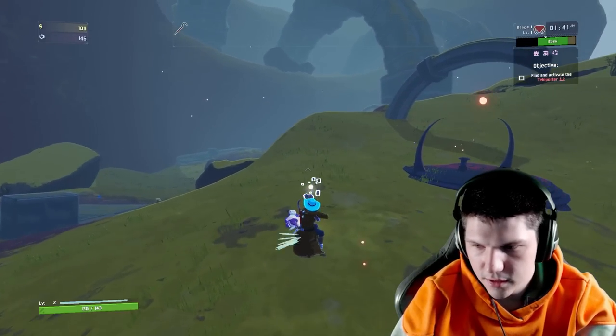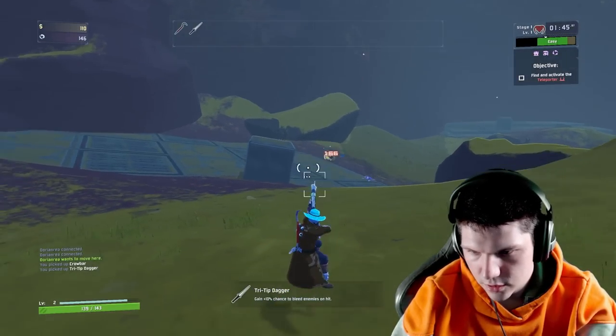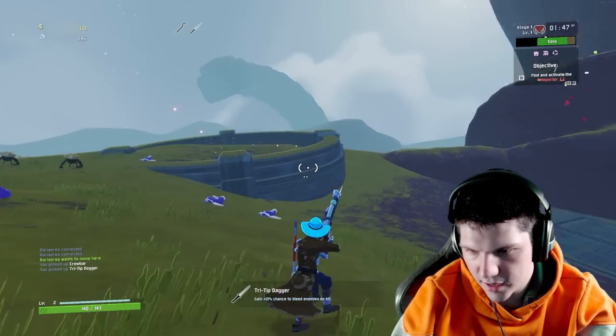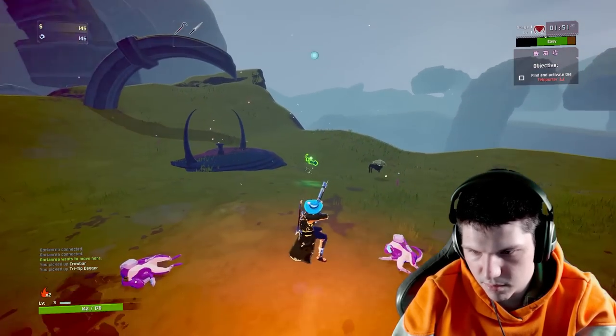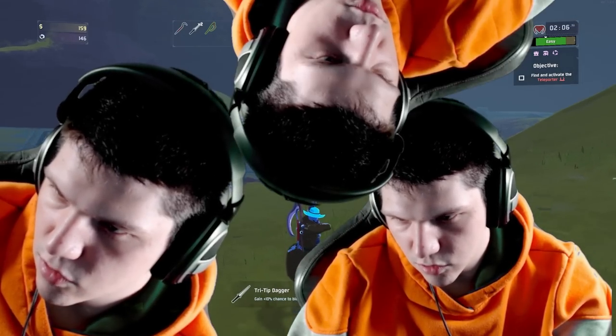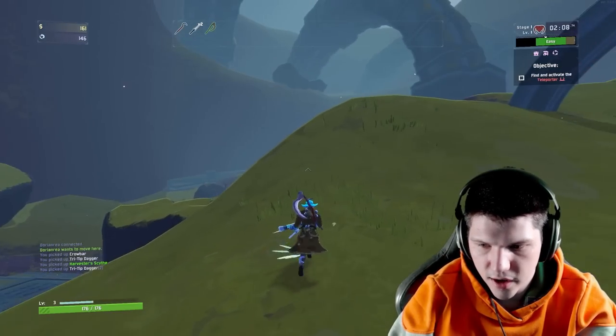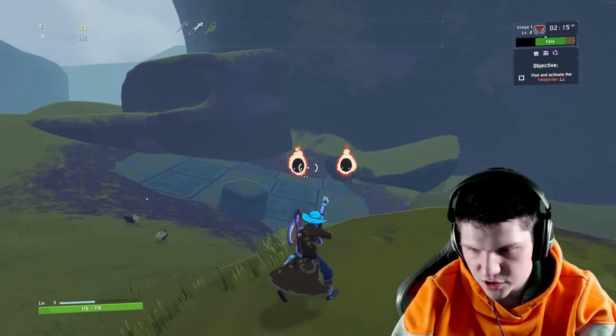We had another item drop — we're going to get bleed. Bleed goes well on any character. Pretty much any way you can make yourself deal more damage is better. Crit, bleed, crowbars — the more crowbars you have, the more damage you deal, and the more damage you deal in one shot, the faster you can kill enemies.